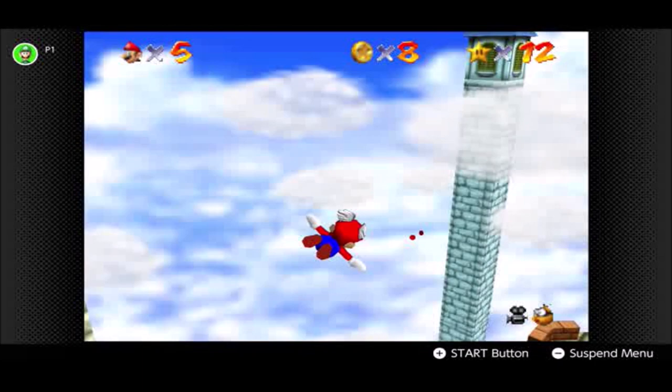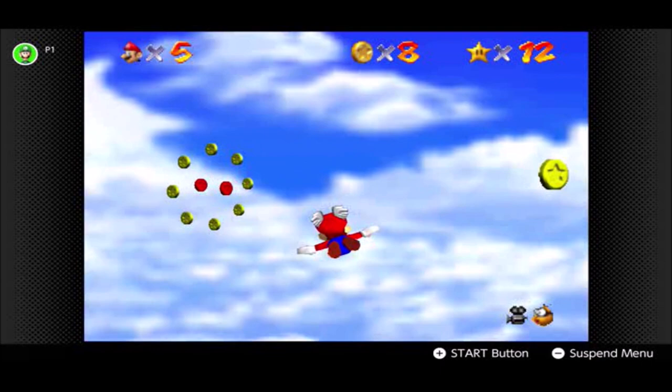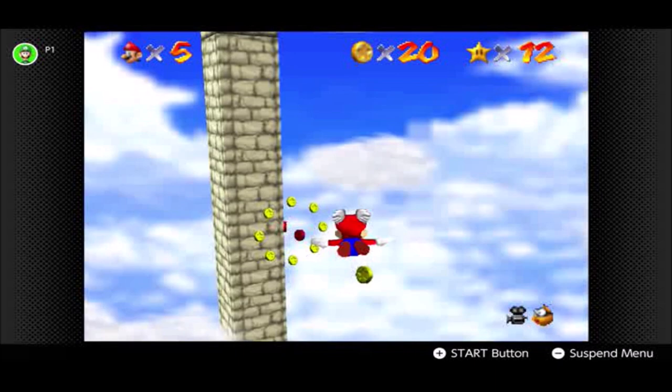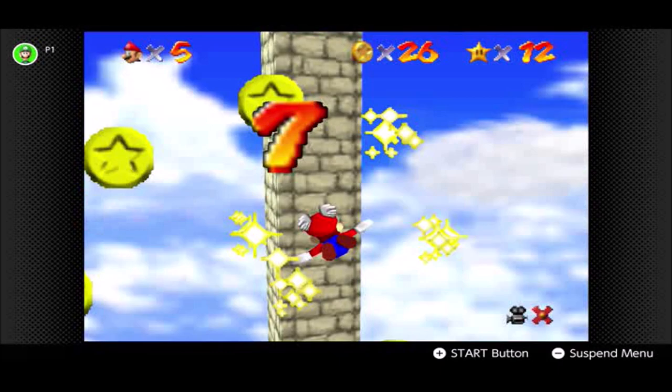Just about got that one — yay! Mario also seems to slowly float downwards with the wing cap, which isn't too bad, but keep in mind that this is a limited power-up. And somehow I did get the star to appear, just landing on the platform before my power runs out.